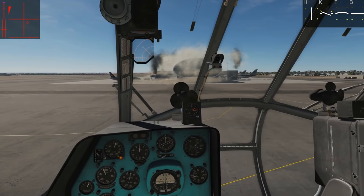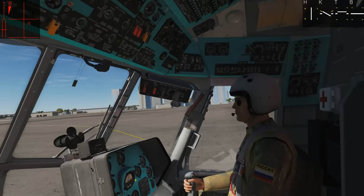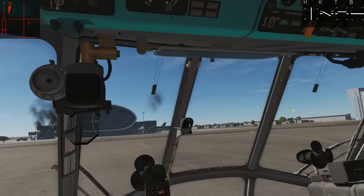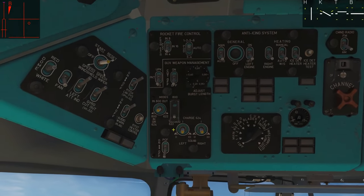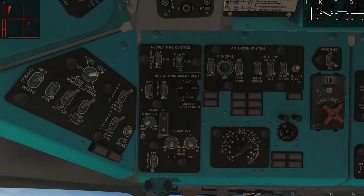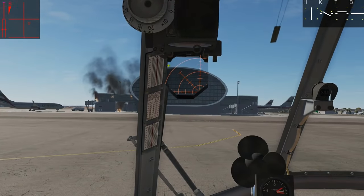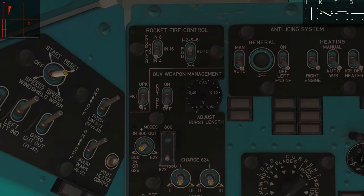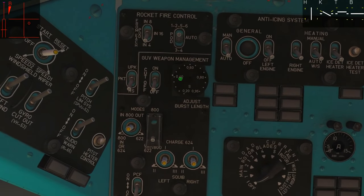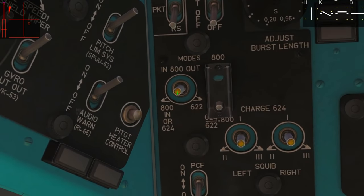To switch to guns, we go to the right control panel and turn to GUN. This overrides rockets and works with the gun systems. We then tell it which guns to use - you can only fire one type at a time. The cut-off switch controls burst firing: keep it off for one long continuous shot. If you select burst, you set the burst length: 0.2 seconds, 0.4 seconds, 0.6 seconds, and so on.